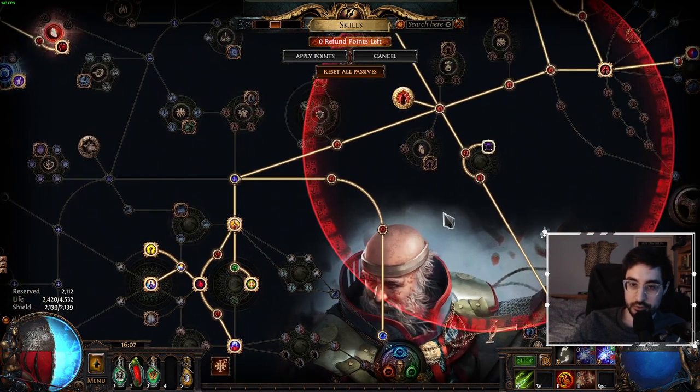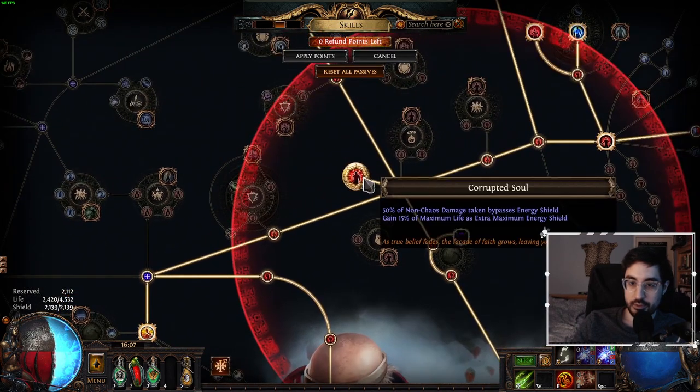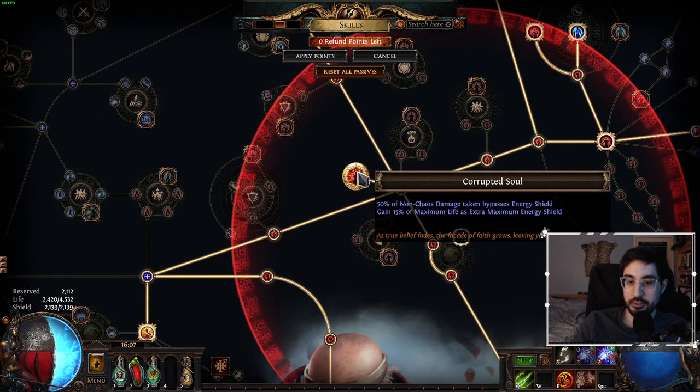The reason Glancing Blows is strictly bad is because if we're relying on Corrupted Soul to get our energy shield, Corrupted Soul will let damage go through our energy shield onto our life. If we're tanking lots of small hits, our energy shield is going to stay full, but our life is going to be taking half the damage and going down. So we don't want to rely on Glancing Blows for high block — we just want to have whatever block we can have, and when we do block, nothing goes through energy shield. It will feel way smoother, trust me.